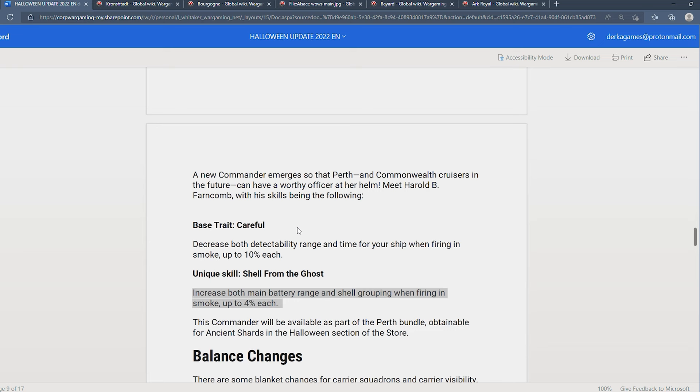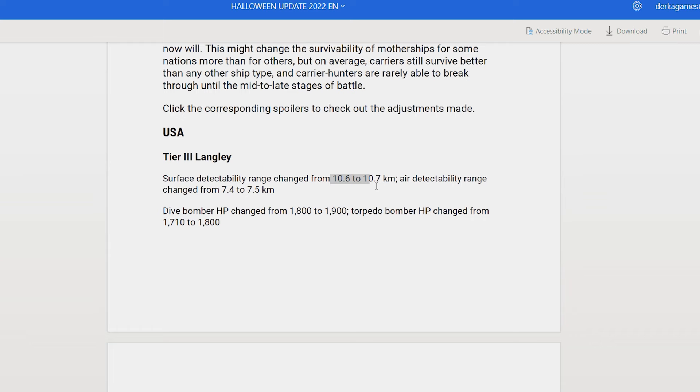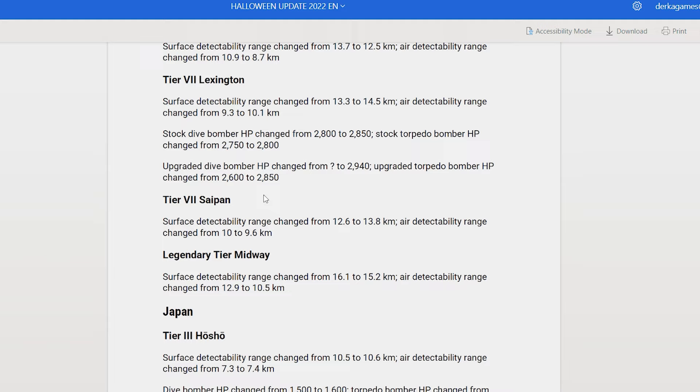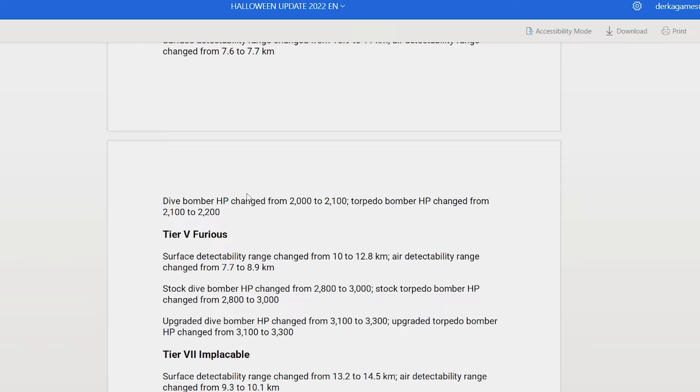Balance changes: carrier visibility basically across the board was nerfed. A lot of these carriers are going to be able to be spotted from longer ranges by sea and air — a big nerf to carrier visibility. But a lot of them also received buffs to their airplane health, so basically across the board that's what you're seeing here.